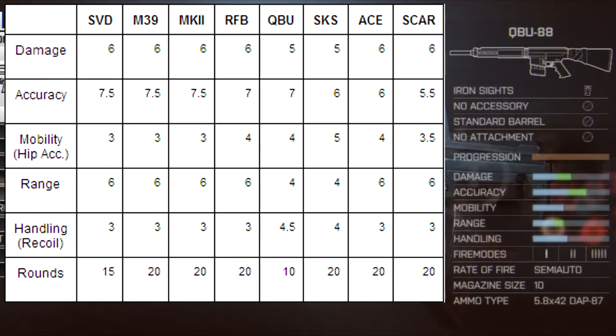Next up is the QBU, which performs slightly differently from the four before it. I'm going to categorize these first five including the QBU as traditional DMRs, since they perform more like what we expect from a designated marksman rifle. The QBU is special in that it only has 10 rounds — the least out of any DMR. There must be a reason for that, and when you look at the handling it has the best handling or recoil in the DMR class. So perhaps this will be the most accurate in practice despite having half a point less accuracy, and the reduced recoil may make it even more effective at long range.